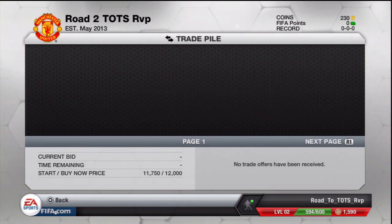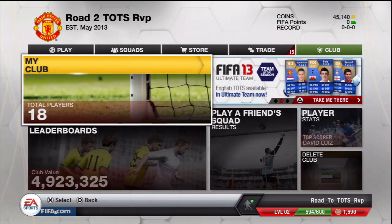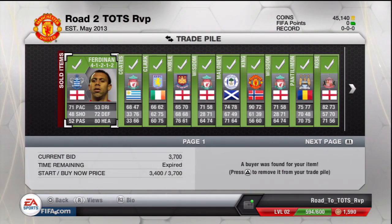That's who I picked up in this part of the episode. We are back lads and everything has sold — we're up to 45,000 coins, which is a really nice episode of trading. I started with 24 to 25k. Anton Ferdinand sold for 3,700 — bought him for 2,600, that's decent.